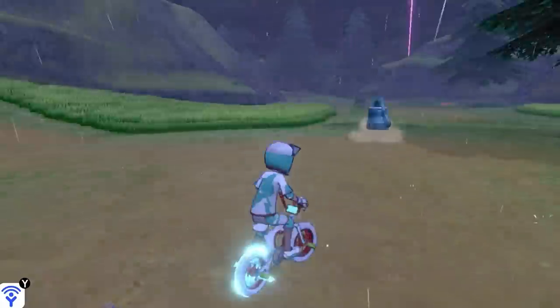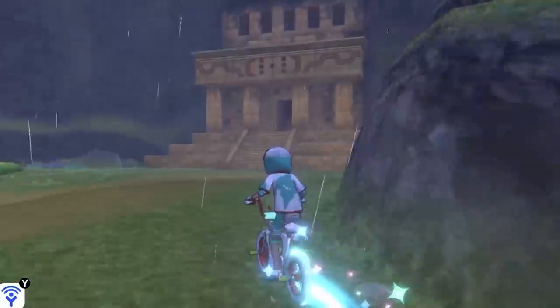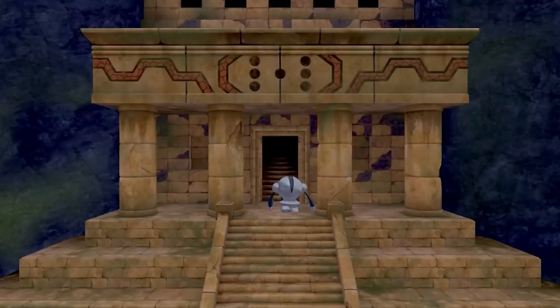First off, Regirock. He's located in the Rock Peak Ruins and you can just fly to the Giant's Bed and take this path on screen and it'll take you right to him. When you talk to the door, the riddle asks you for a non-changing stone and all you got to do is give the Pokemon in the front of your party an Everstone and the door will unlock for you.